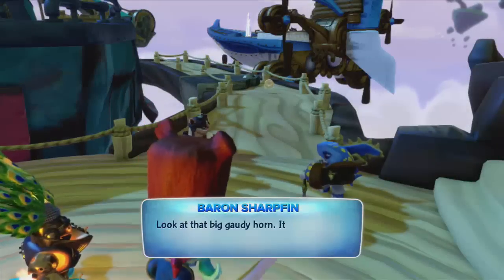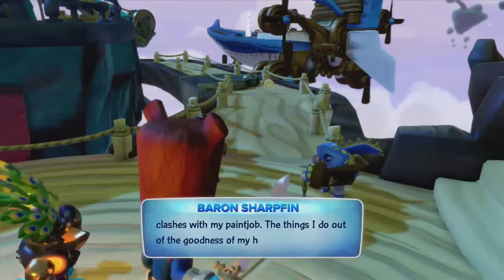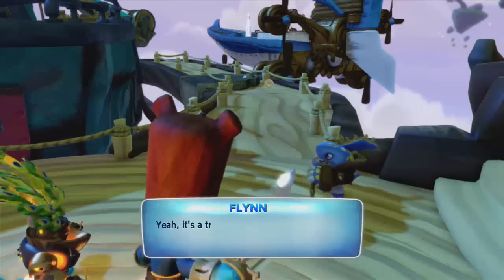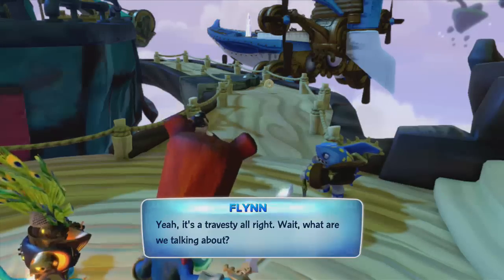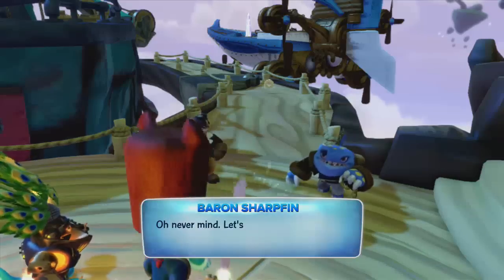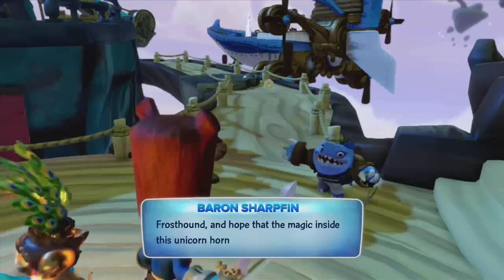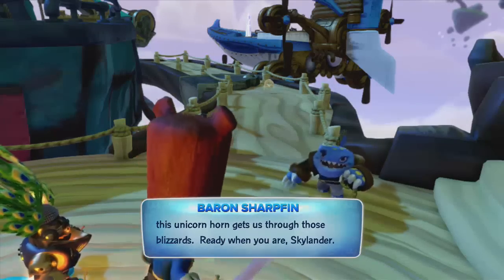Look at that big gaudy horn — it completely clashes with my paint job. The things I do out of the goodness of my heart. Let's just go find this Frosthound and hope that the magic inside this unicorn horn gets us through those blizzards. Ready when you are, Skylander.